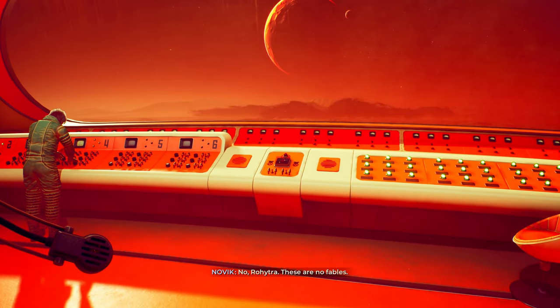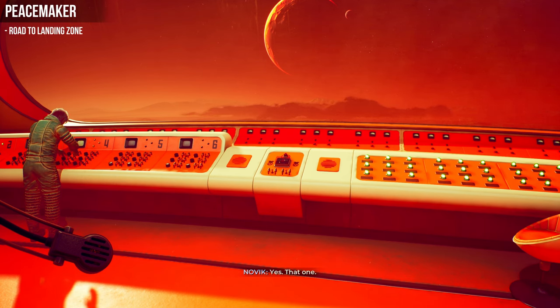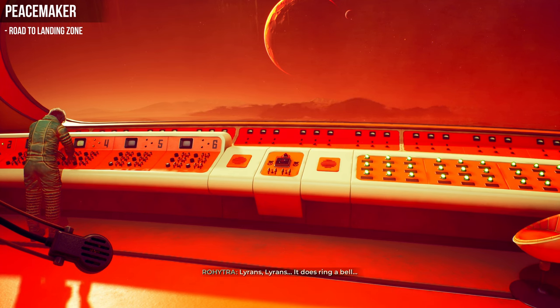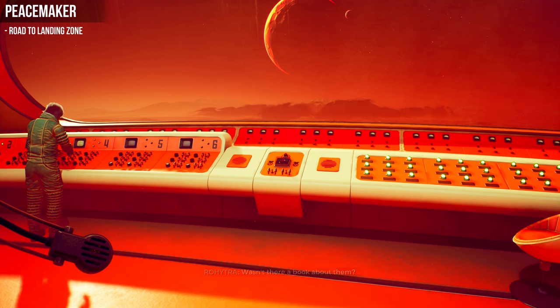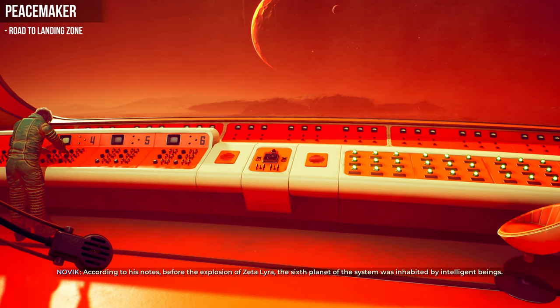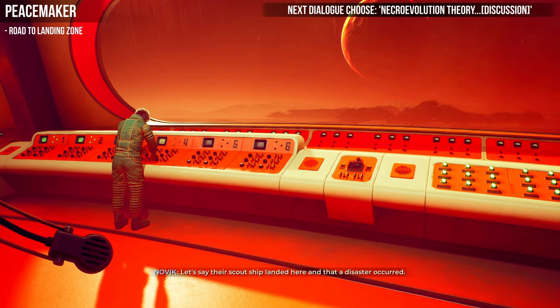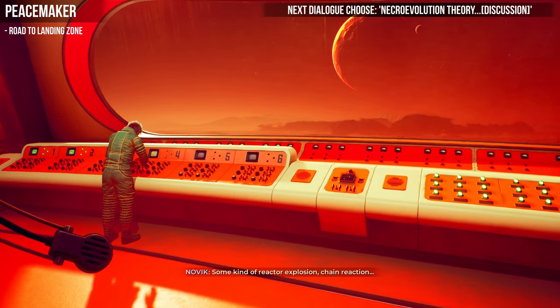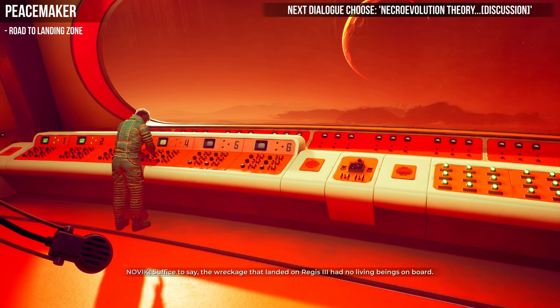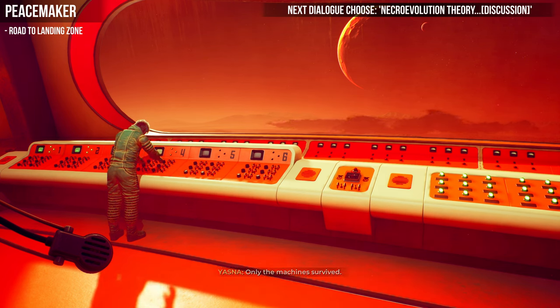Now at the bridge with our syringe, we're not going to use it just yet — we're going to do some different endings first. This first part at the bridge we're going to follow through to get the peacemaker achievement. We'll go to the necro evolution dialogue, and you'll notice the dialogue is a little different this time so follow carefully. After the peacemaker achievement, the story will take us to the hibernation chamber for another two achievements — but only one at a time, so we'll need to run the peacemaker path twice.